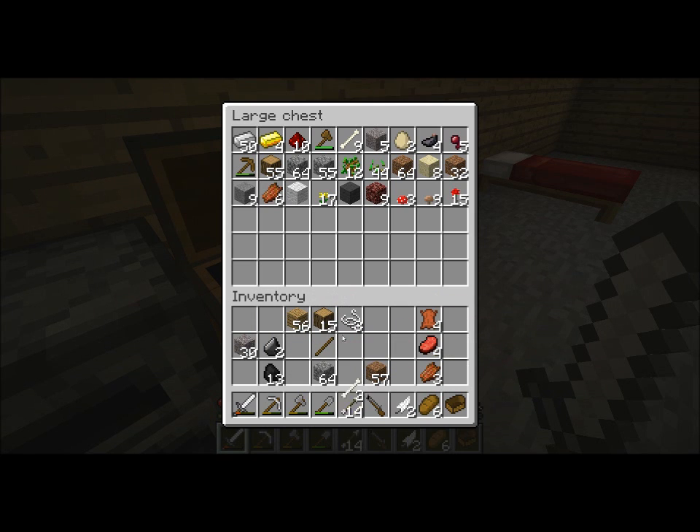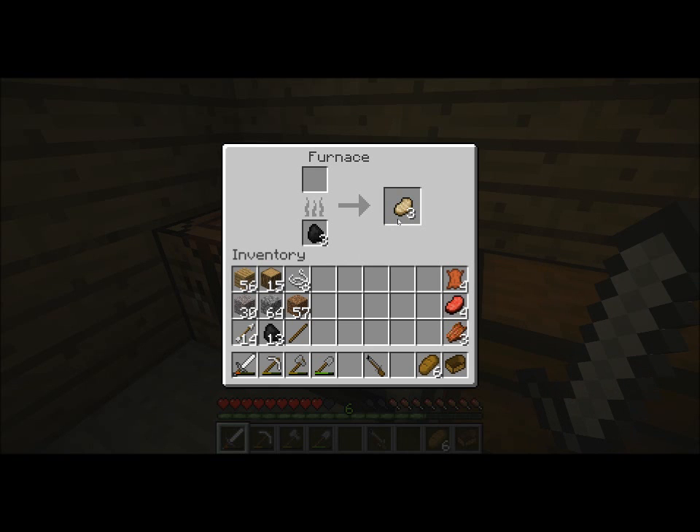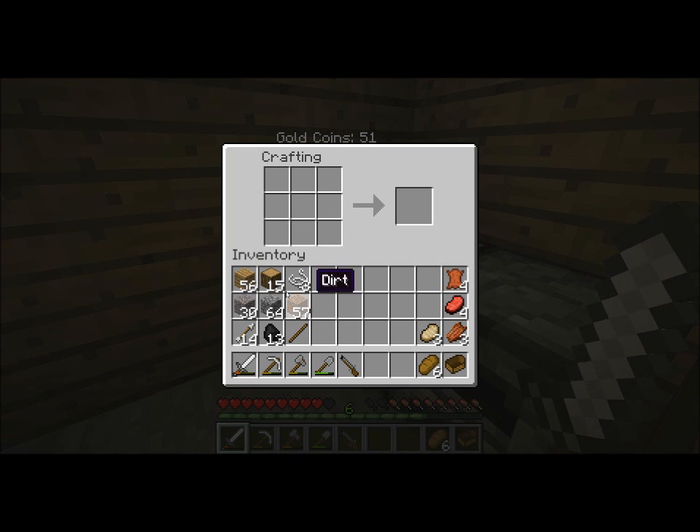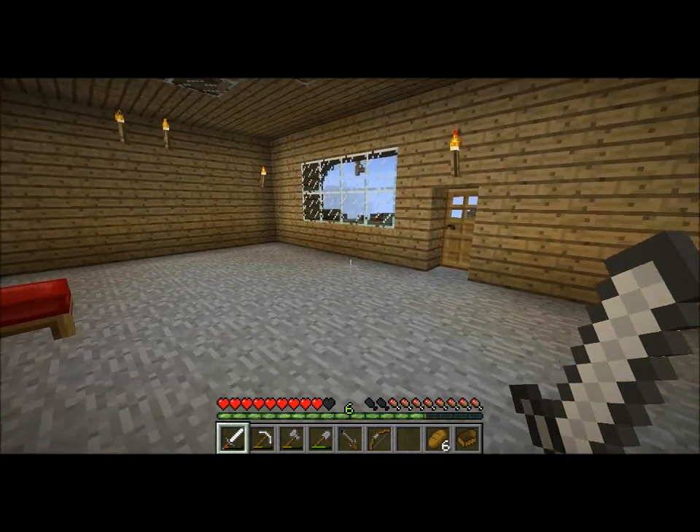Let's get organized now. We don't need that, or that. We don't need flint. We can keep the gravel. Let's just organize this puppy. I'll keep the dirt if we need to pillar up something. We do have our pork in here. Make a boat. Boom boom boom - there's our bow. Could be right next to our gun. Okay, I think we are set.